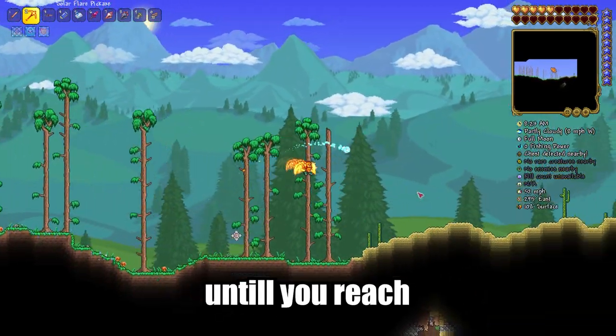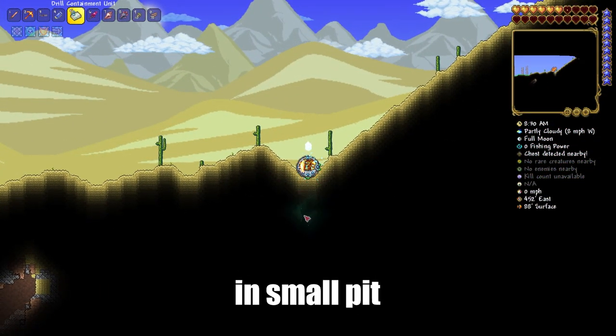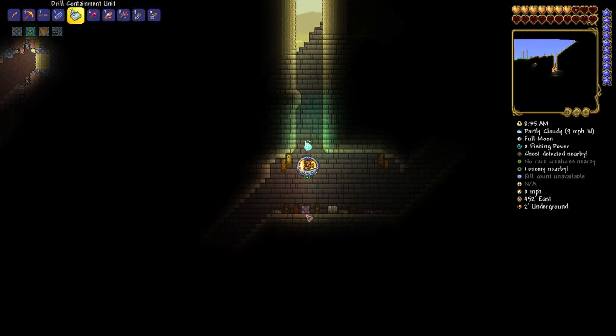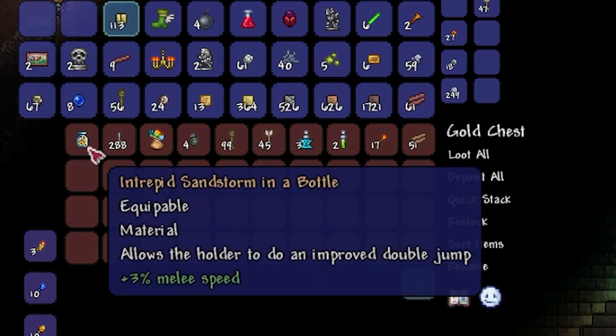Go to the right until you reach the desert biome, and just before the big hill, in the small pit right there, start to dig down. After a little bit of digging you'll see a golden chest. Open it and loot your Sandstorm in a Bottle.